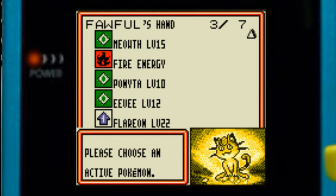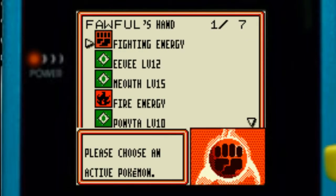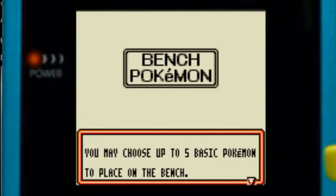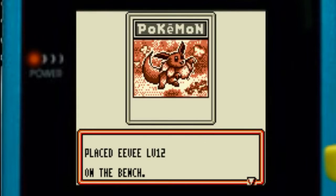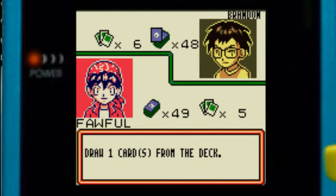Brandon has a bit more variety in electric types, including a very powerful Zapdos. Zapdos is probably one of your biggest concerns in this fight because not only is it very powerful, but it's also resistant to fighting types since it's also part flying.